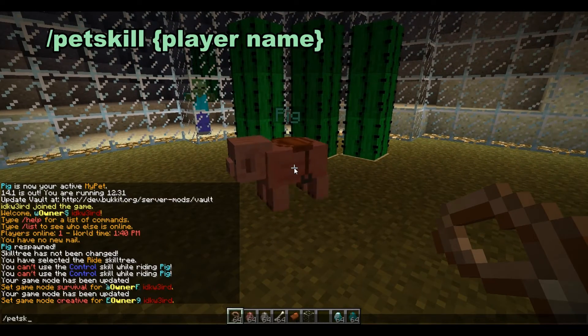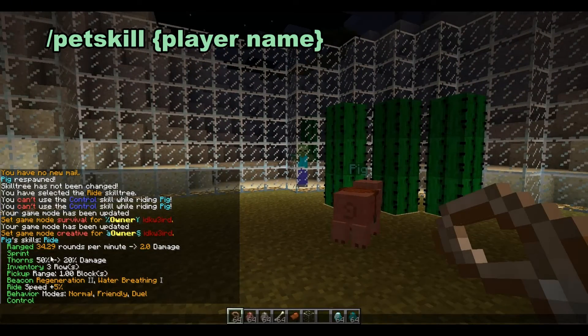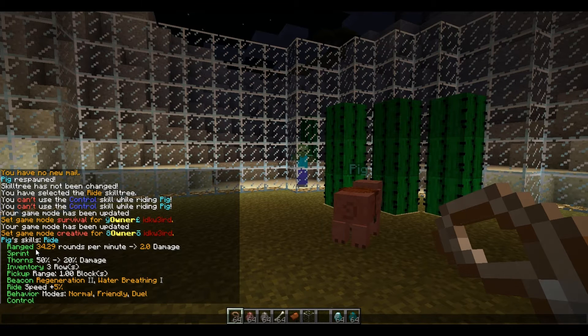We're going to do 'pet skill' and then the person's name — my name — and this is my pig. Here are all the stats: ranged — he does two damage each shot. Ride — that means he goes plus five faster. Beacon, you know what that is. Pickup — so if you type '/pet pickup' it'll pick up items.